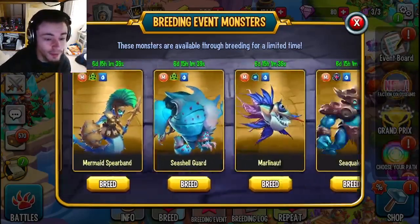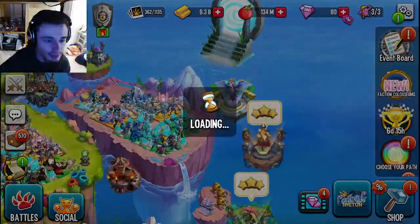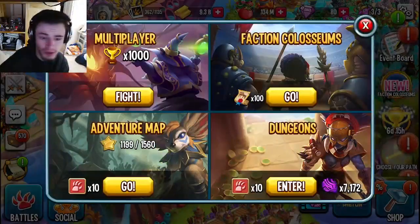You have six days to get five monsters, which should be possible — especially if you go ahead and use the breeding temple. So yeah, go and get all of those monsters, and then you can bring them into battles, go into dungeons, and then into Era Sagas.